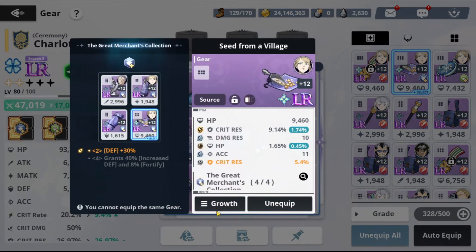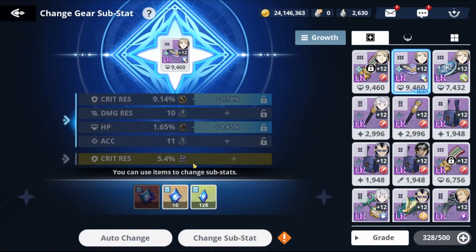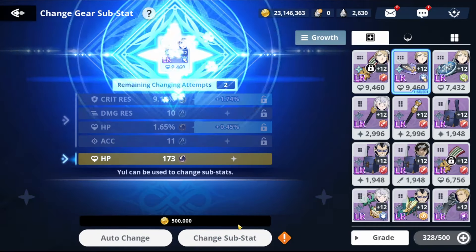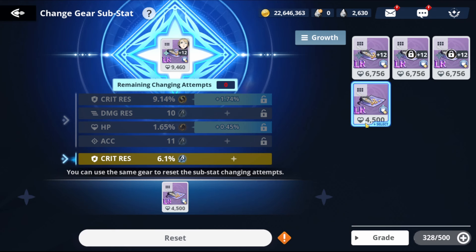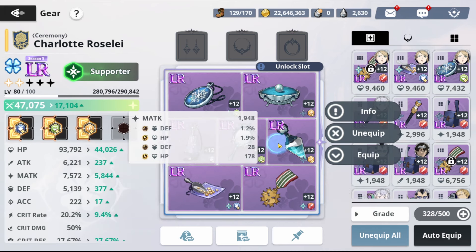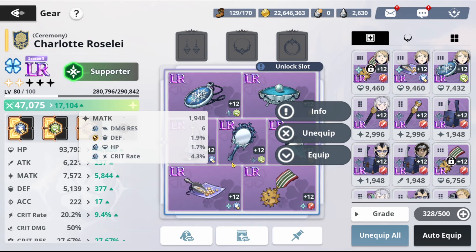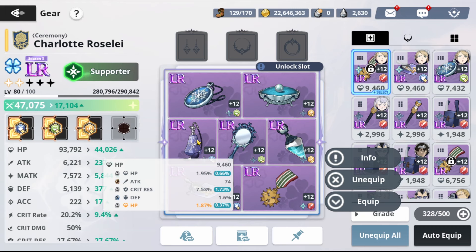I might go for another HP reroll since we still have gold — HP is still better than critical res. Let's go to Change Substats again. We get three re-rolls at 500k gold each. We got HP — risky but worth it. At 6.18% HP, the max is 7.5%, and we still have critical res too. Right now we have a full Charlotte build. Some pieces are really good, some are decent, but for a free-to-play with almost 100k HP, she's quite solid.